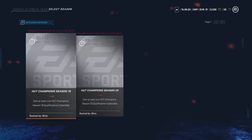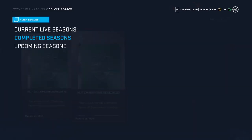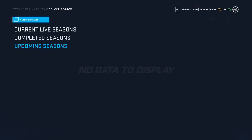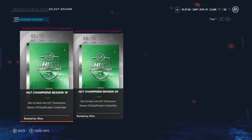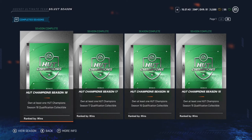But if you play 20 Seasons games and you're in Division 8, you're going to get nothing other than coins. Which is still good, but it's nothing compared to getting a pack that could get you a card up to 90 overall, which is very, very, very good.